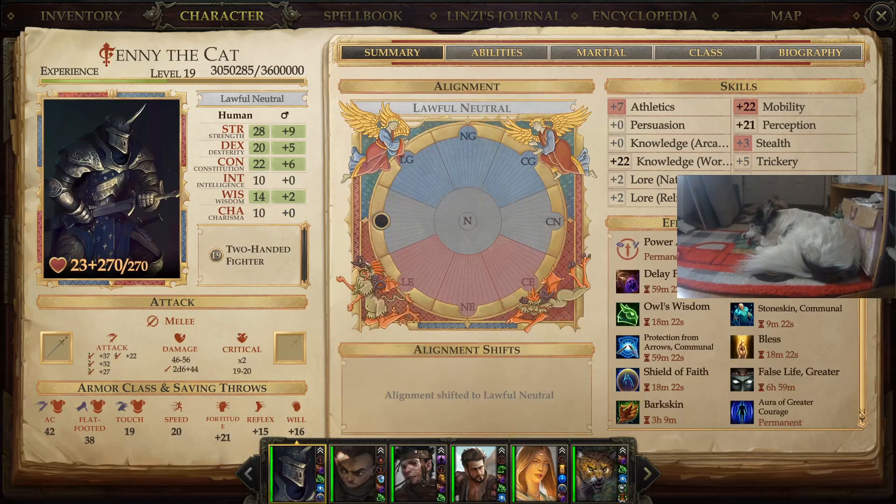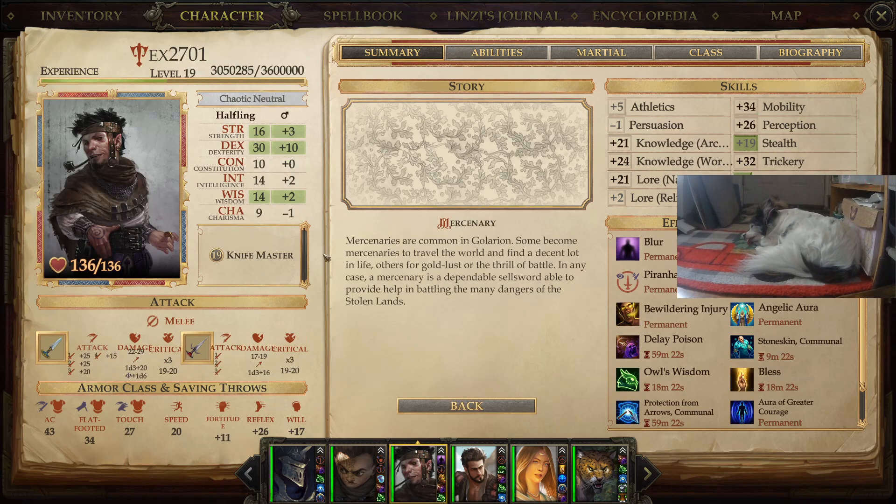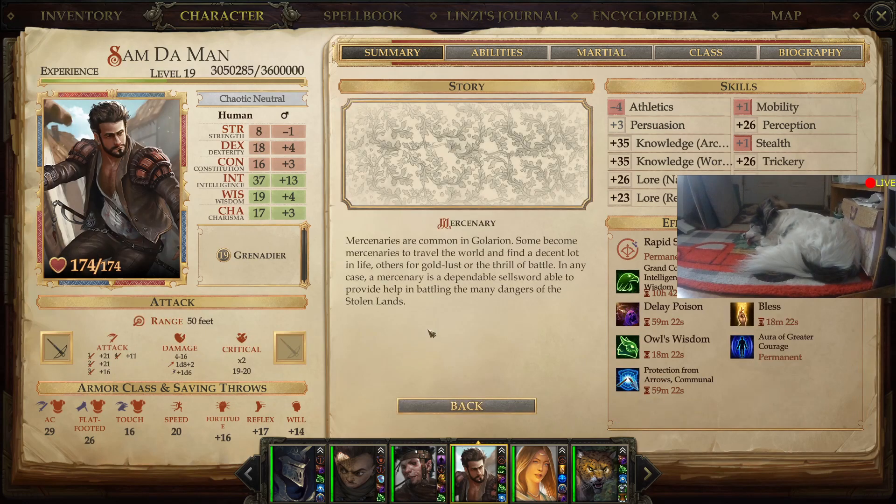So the actual group: Fanny the Cat is a Lothar-Human two-handed fighter, turned out really well. Ringsong is a halfling paladin, skilled fist, slayer, thug who is our tank, focusing on fear mostly. Then we have Tex, a halfling knife master rogue, doing well too. And Sandaman is a grenadier alchemist — he throws bombs around and does pretty well.